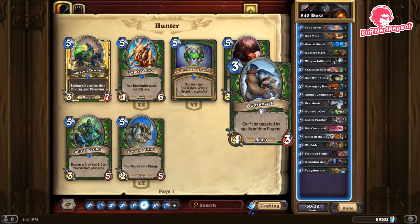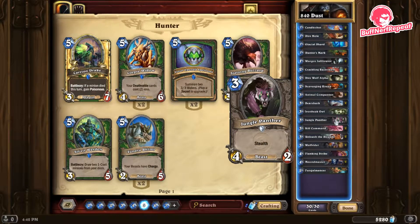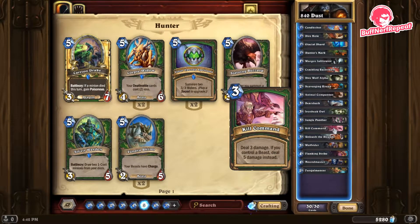Iron Beak Owl — we're using it simply for the silence effect. Silence a taunt, silence a big scary buffed-up minion — it's really helpful, and it's also a beast. Jungle Panther is a beast with stealth, hopefully letting us connect four damage to the face.